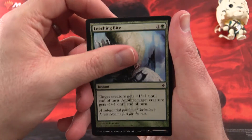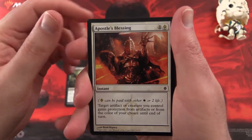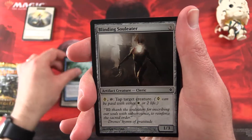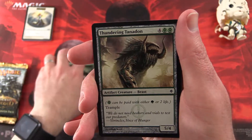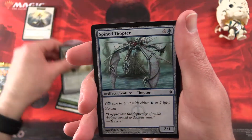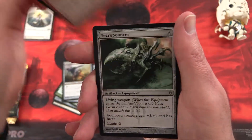We start off with Leeching Bite, Dementia Bat, Apostle's Blessing, Vaporsnag, Blinding Souleater, Maul Splicer, Thundering Tanadon, Spine Thopter, Pith Driller, and Furnace Scamp.